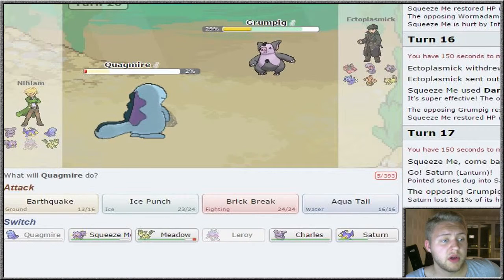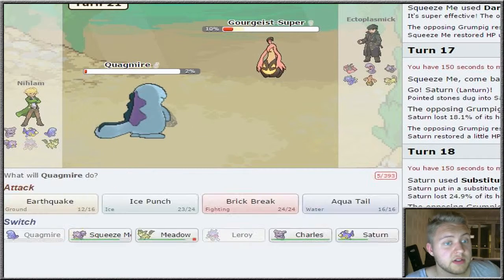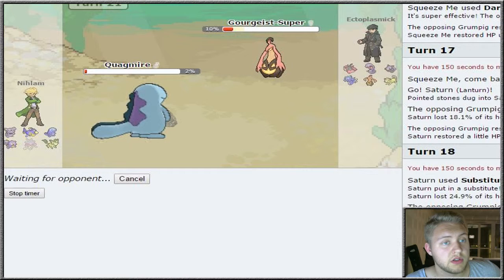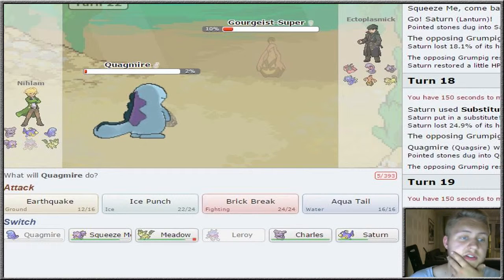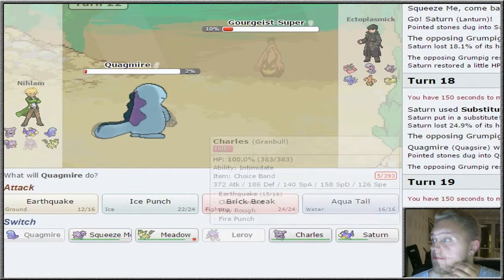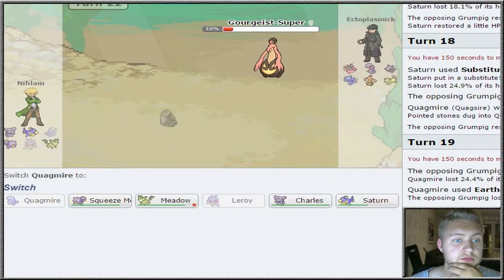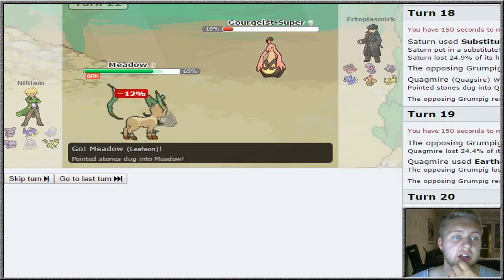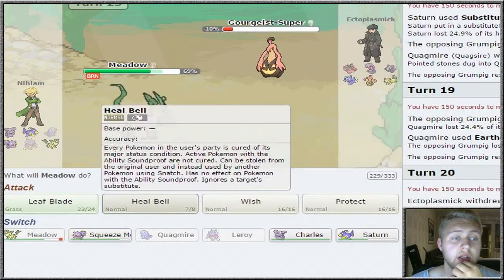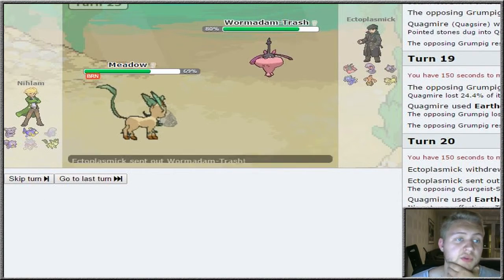Why didn't we kill the Goregeist? Go for Ice Punch. I'm gonna go for Phantom Force - that attacks next turn. Actually, I'm just gonna let Quagsire go down. I'm gonna stay in with Meadow and go for Heal Bell to start off with, then I want to get off a Wish. We got off a free Heal Bell.